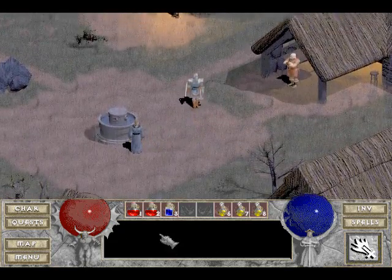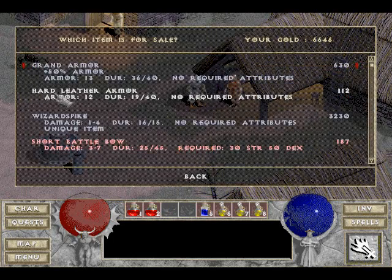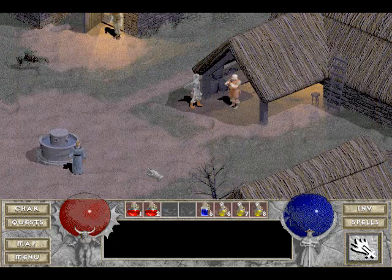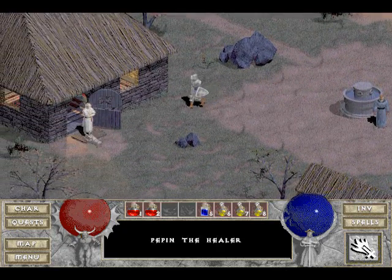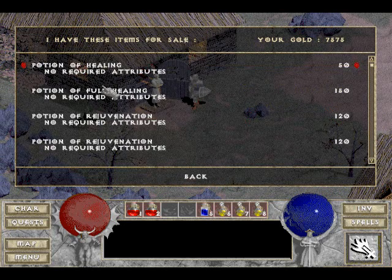Inventory management — gonna move this up here. Sell the spiked club, the grand armor, the sword battle bow — not the wizard's bike, please. Multiply a few more potions here, probably just two or three more. Full, full, full, full. Yes.